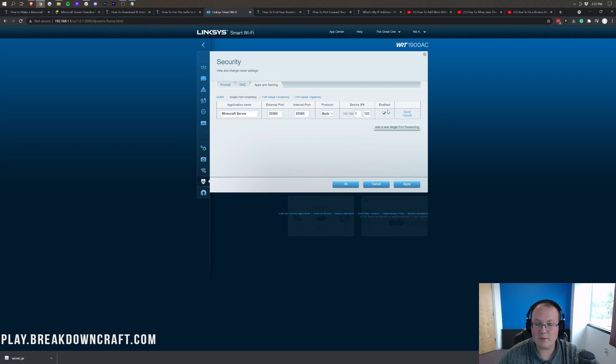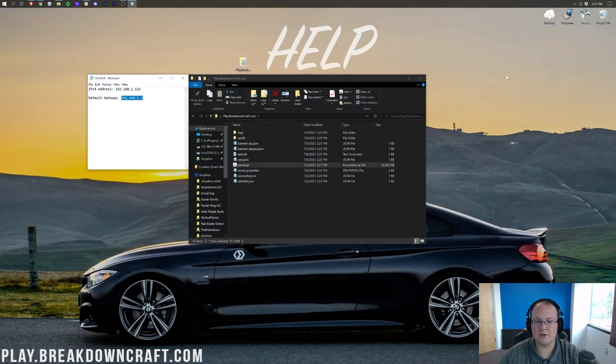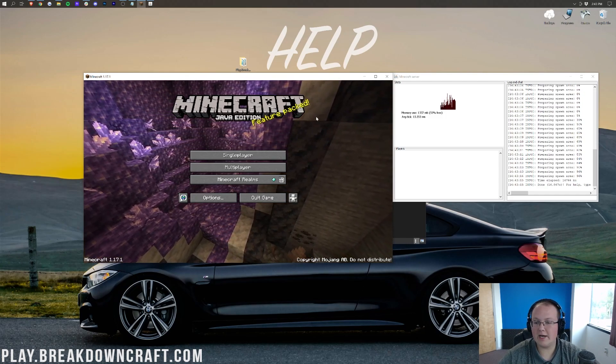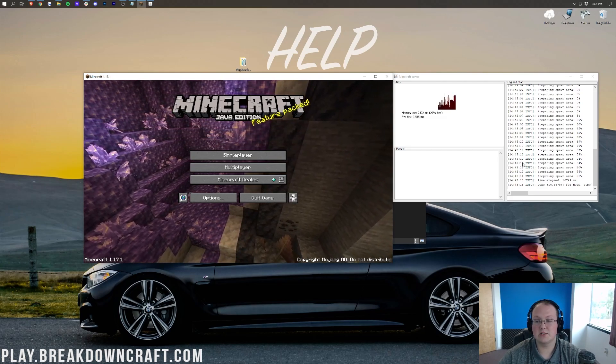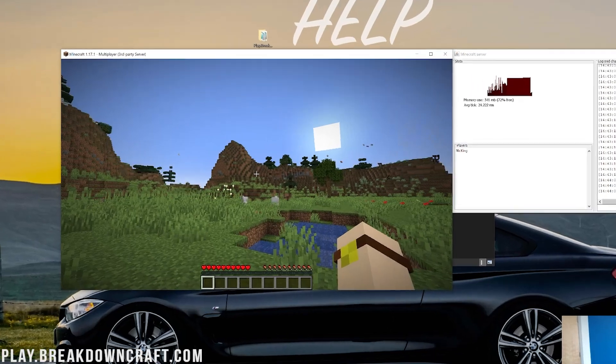Go back to your port forward, enter in that IP if you need it — most of you probably won't. Then go ahead and save or apply to make the port forward active. Minimize your browser, double-click on server.jar to start the server, and open up Minecraft 1.17.1. Click Multiplayer, then Direct Connection, and paste your public IP address into the server address field. If it launches you in successfully, your port forward is correct and everything is good to go. You are set up.